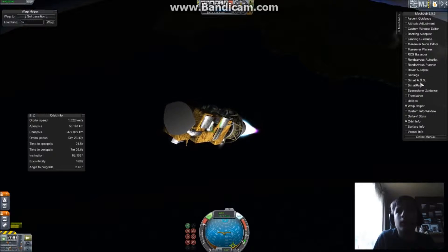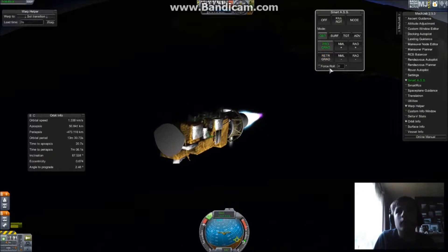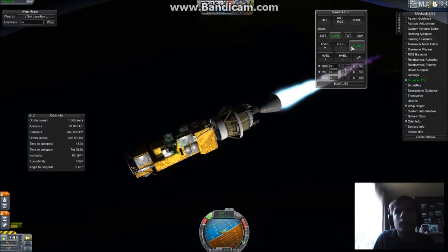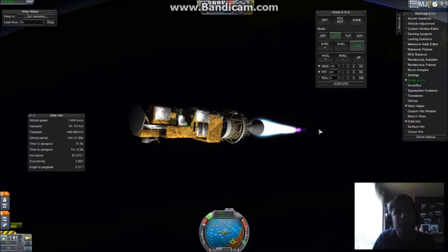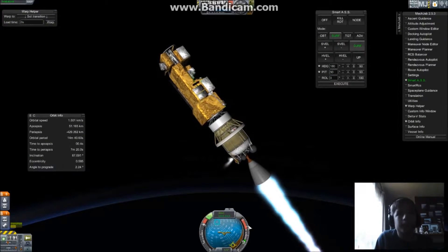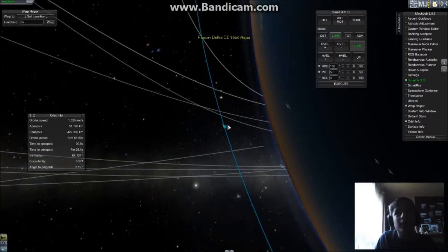I'm going to tell MechJeb: surface, orbit, prograde. Alright. Heading 180, pitch set down to 40 — execute. Make that 50. We are literally just skating on the edge of our apoapsis. Look at that.